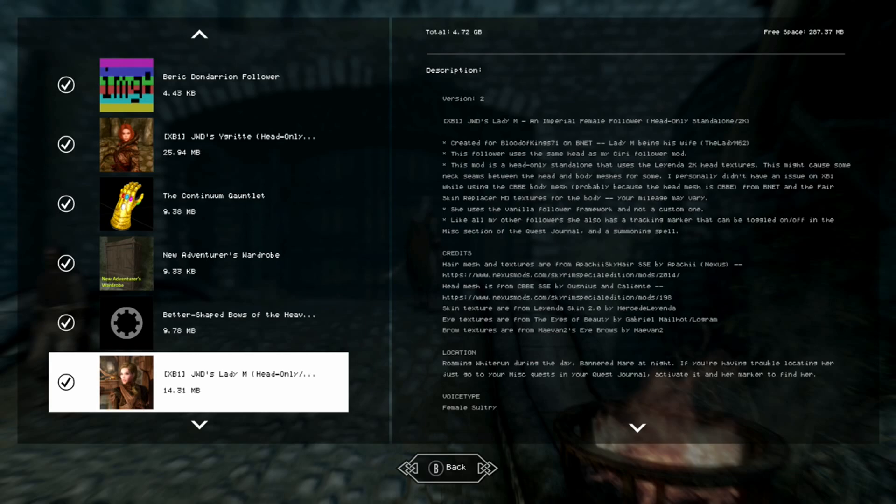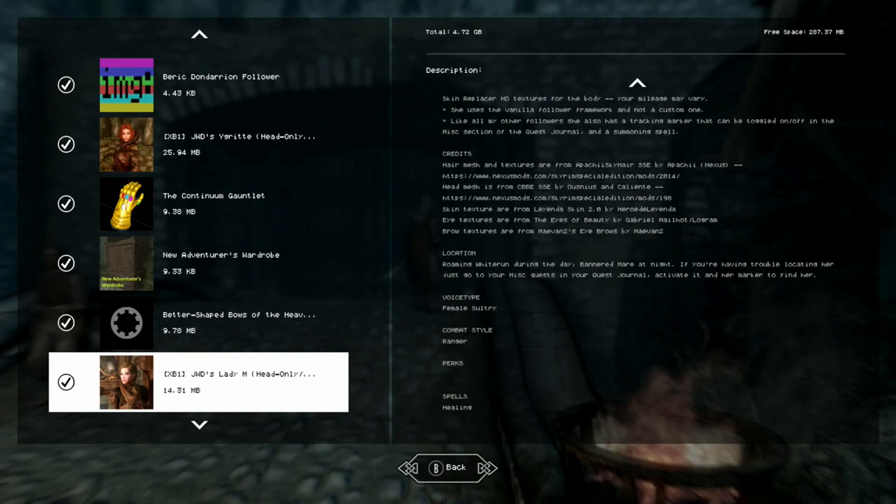To find her, load up your game, look at your map, go to your miscellaneous quest markers, and there should be one in there for Lady M — or you can just go find her yourself. She is roaming in Whiterun during the day and in the Bannered Mare at night, so she's pretty easy to find. The quest marker doesn't go away once she becomes your follower.